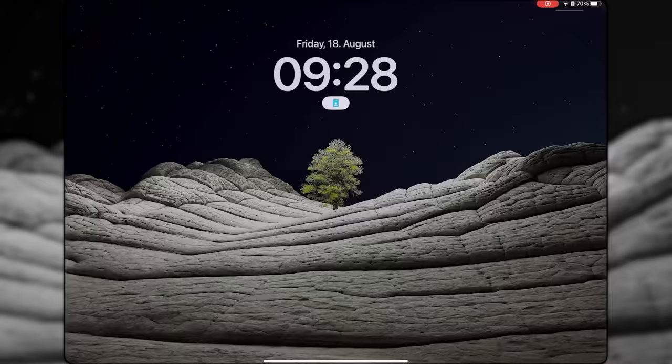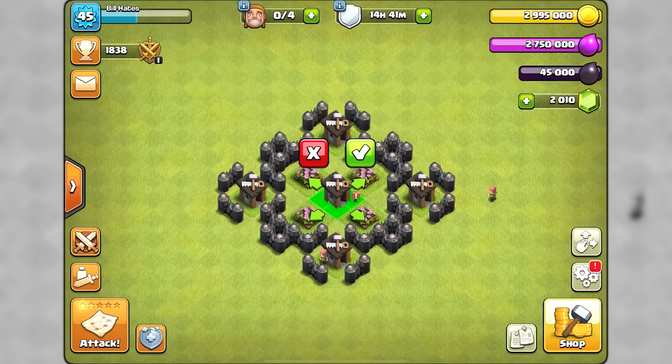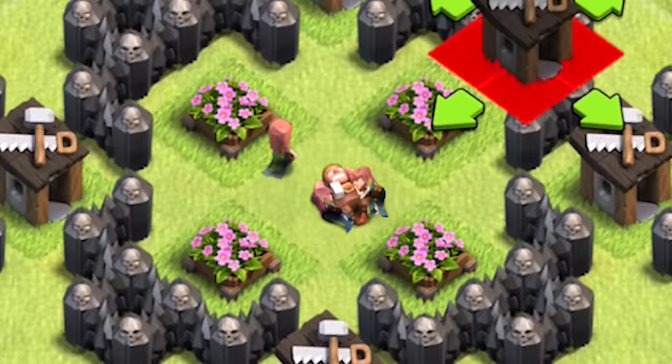Even though at the beginning of day 14 I was missing 139 gems, I was still able to scrape together 2000 gems to free Duncan from slavery.